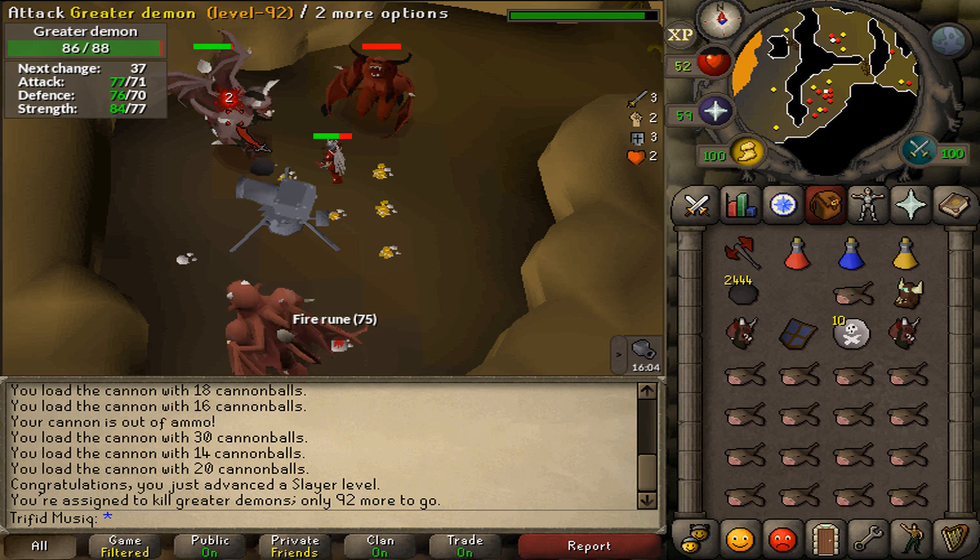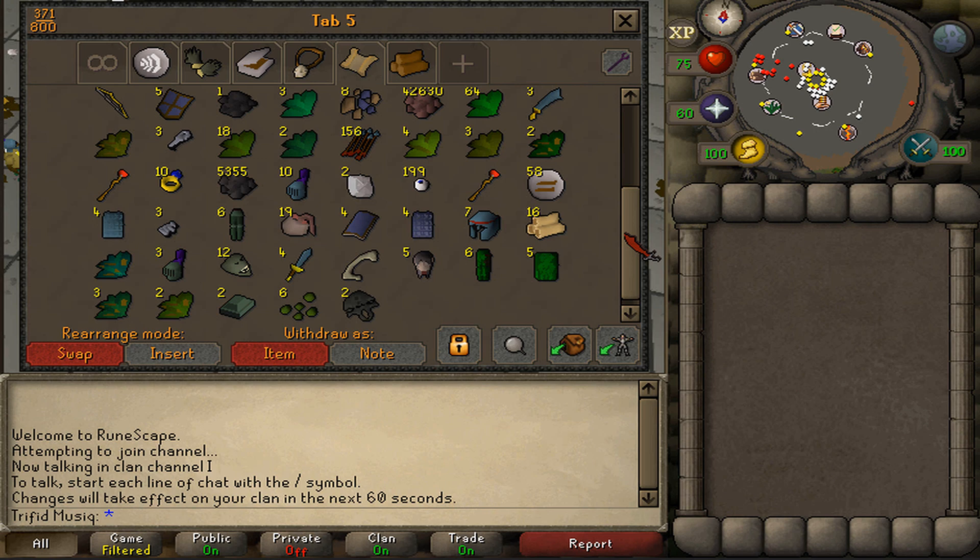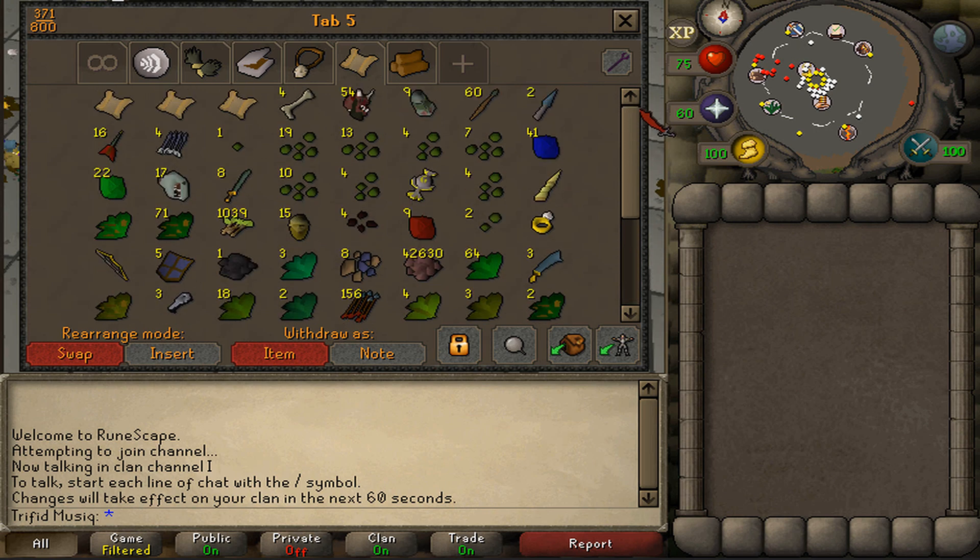Let's go sell that Slayer tab. I have kept most of the items ever since I've trained Slayer to 69, and this is my current tab. So let's start selling.